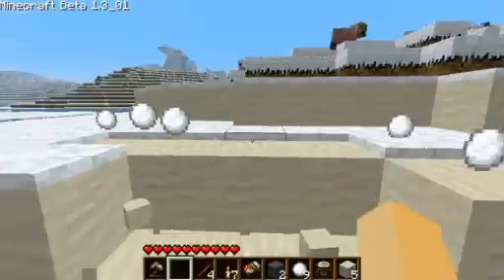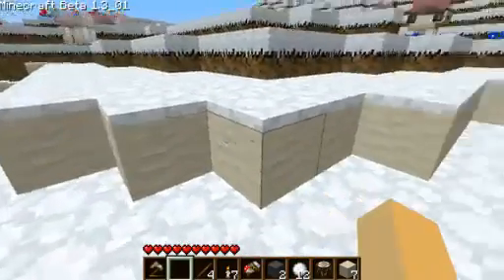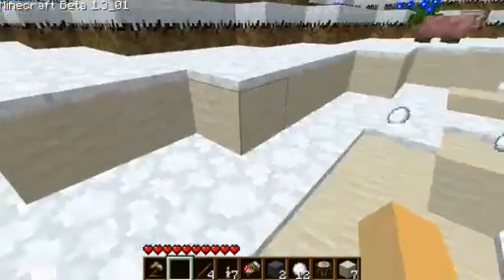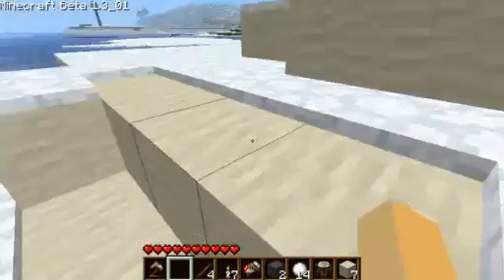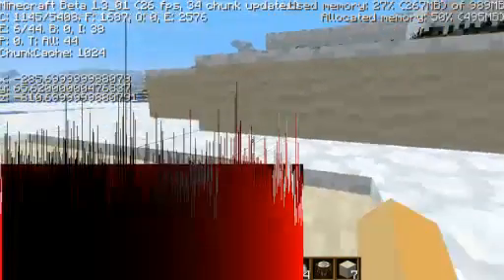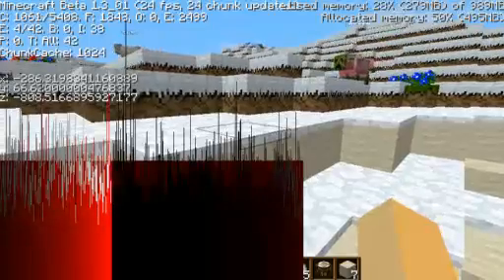Anyway, that's all I just wanted to show. In case you want to play some snow and sand together, these are the coordinates: X negative 285, Z negative 108.